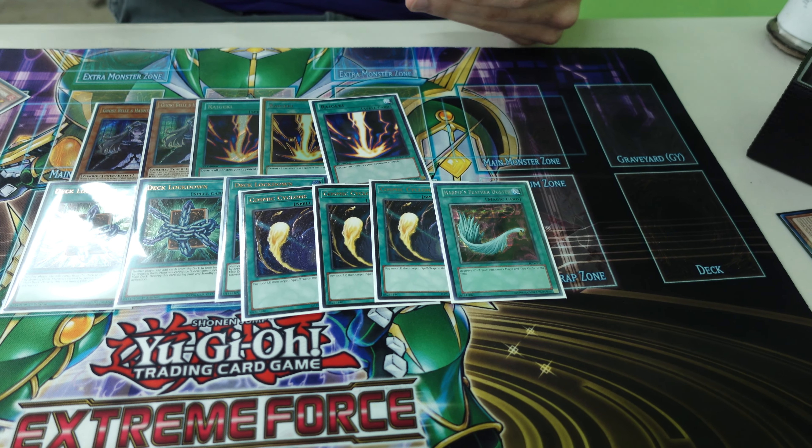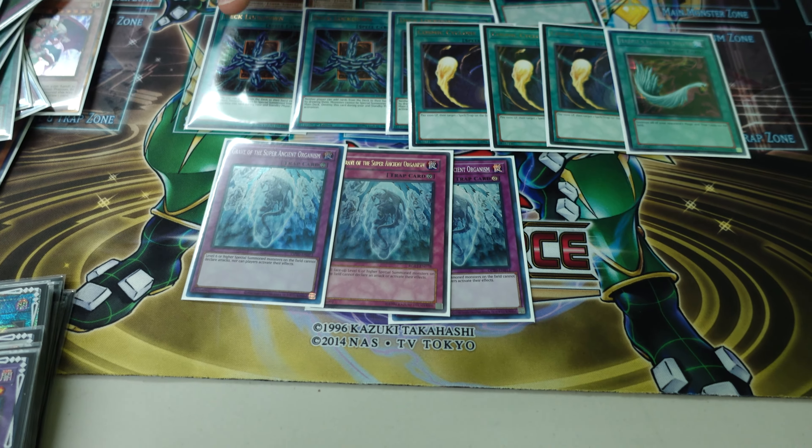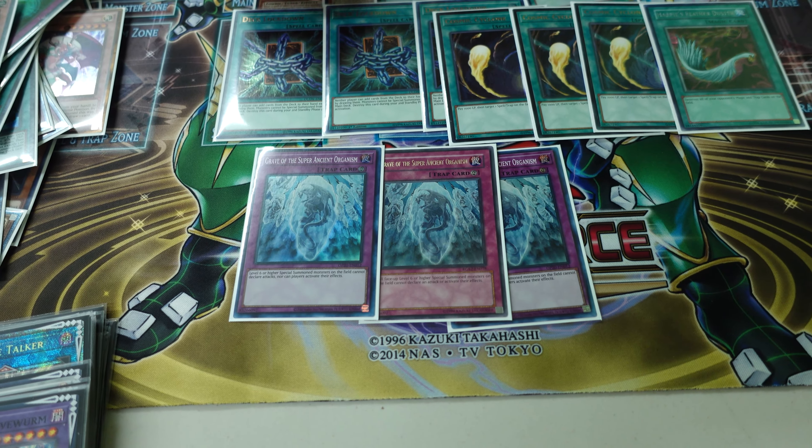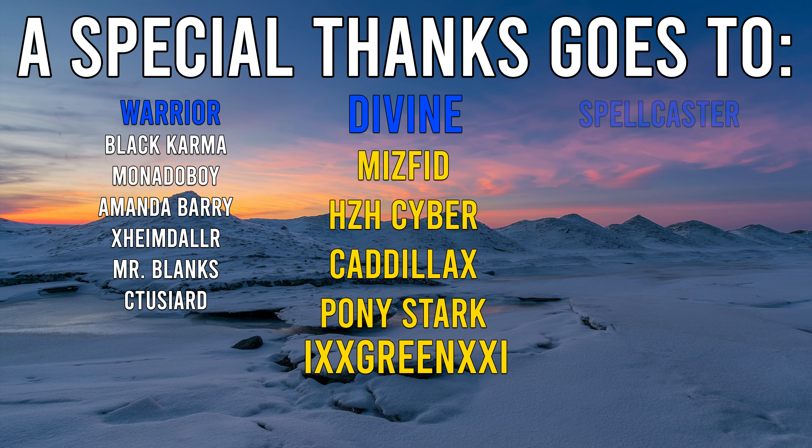Three Grave of the Super Ancient Organism — Skill Drain with different disguise. I was playing Anti-Spell but that bit me sometimes. Branded is a tough matchup so I'll side this in going first and second — if they Gimmick Puppet me I just set this and survive to the next turn. That's the full list! Congrats to William, now to be addressed as Professor Finesser. Thanks for watching, and a big thank you to our divine level channel members: Green Pony Star, Cadillacs HH, Sabra, and Misfit.